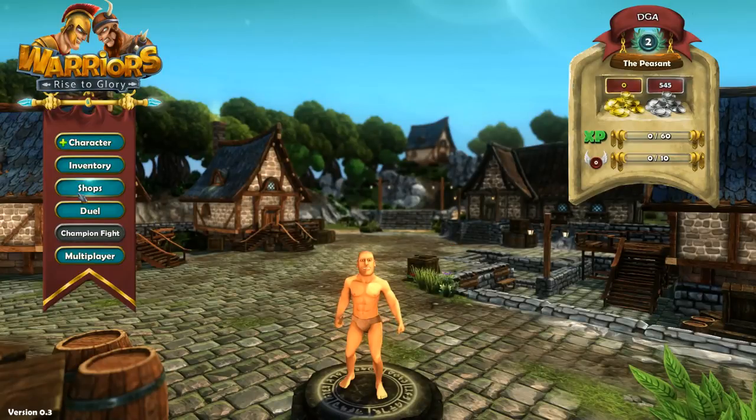It looks like I leveled up and gained some more stuff to continue. I'm looking for an options menu. There's character, inventory, shops, duel, champion, fight, and multiplayer. This might be the main menu I was looking for, but I still don't see an options menu anywhere.